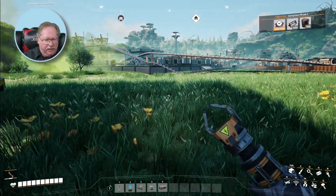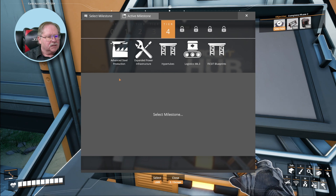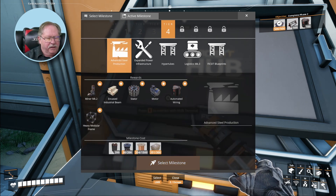Let's go ahead and go back. The next level is advanced steel production. There's where I can make my automated wiring, and I get the Miner Mark II at that point. I can make the heavy modular frame, a stator, a motor, and an automatic wiring. That's cool.